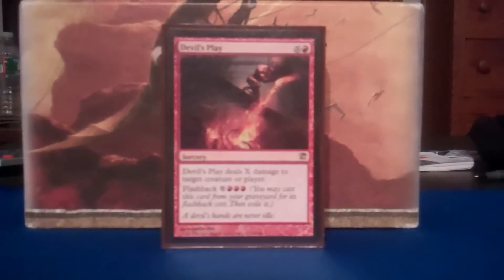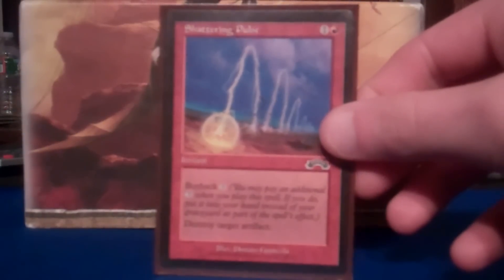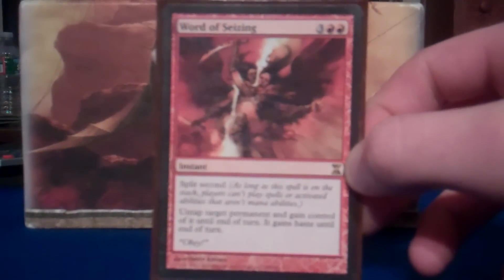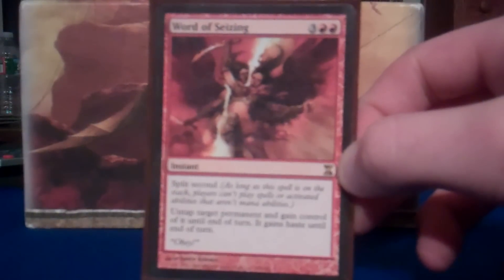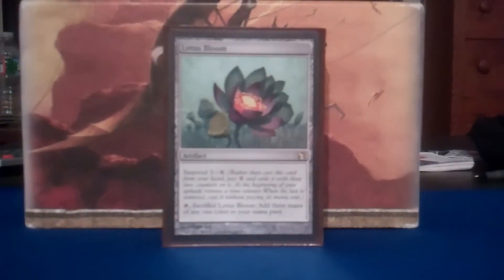Now we got some fireball effects. We got Star Storm — awesome sweeper, you can cycle it for three. Devil's Play — blaze to the face, blaze to a creature, you can flash it back. Earthquake — enough said. Shattering Pulse — this is a deck full of artifacts, but I can't deny I'm going to be facing some artifacts. Best artifact kill spell — love it, buy it back, reuse it. Word of Seizing — you can play it as an instant with split second, and you can untap any target permanent and gain control of it until end of turn. If they have a troublesome artifact, I can gain control of it and sac it to Slow Bad. Comet Storm — awesome sweeper, play with Comet Storm if you have one.